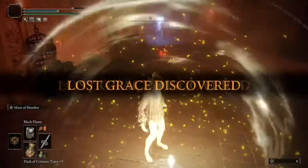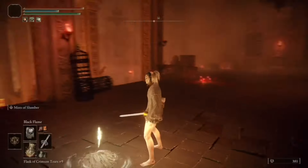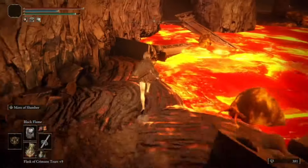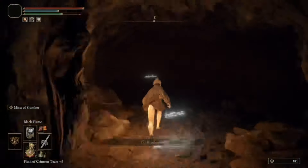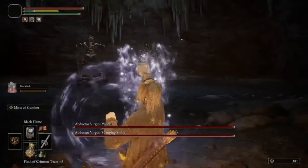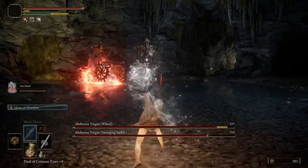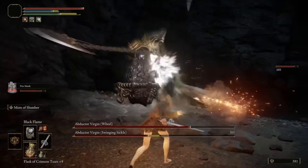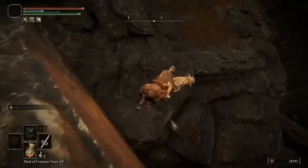Even though we're in Volcano Manor, we can't access the other parts yet, so we need to get to the main part. Head southeast and jump along the pillars, follow the path down, and break the floor and drop down. There's nothing in this cave, so just run down into the boss room. From here you need to defeat two Abductor Virgins — it's not that difficult as long as you have a summon to take aggro for one of them.